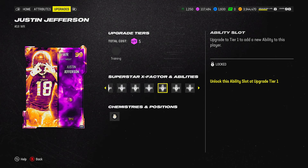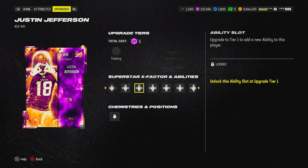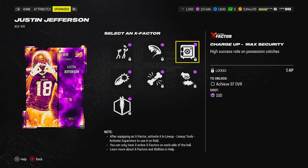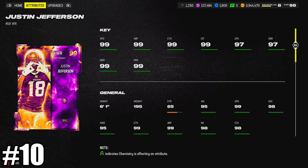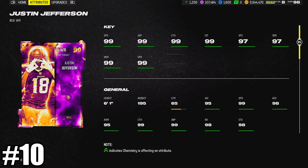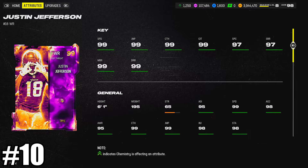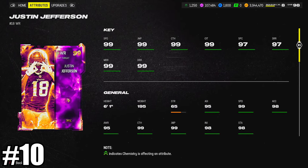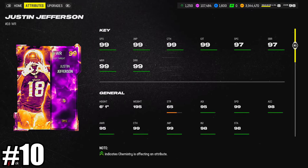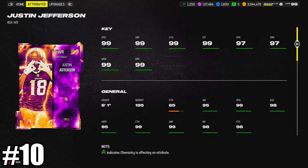The problem with Justin Jefferson cards — and it's like this with Julio Jones — if you use these throughout the year, they get hitches in their routes. It's rare, but it does happen and it could win or lose you a game, especially on corner routes and post routes. At the highest levels, Jefferson and Julio are not rated amongst the top players because of that hitch when running routes. But that's a very rare occurrence, so he's still an all-around great receiver.